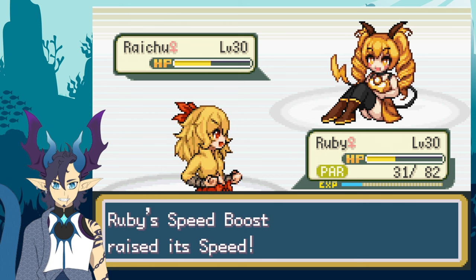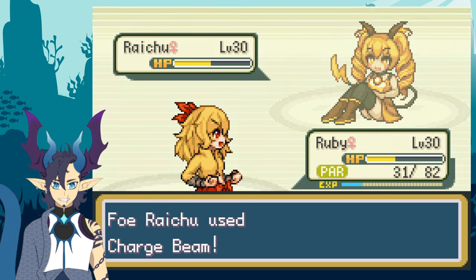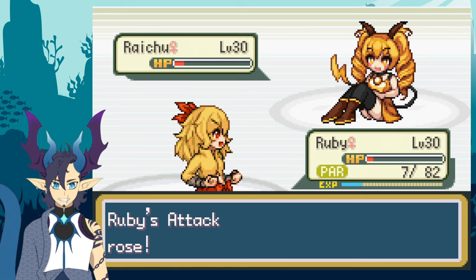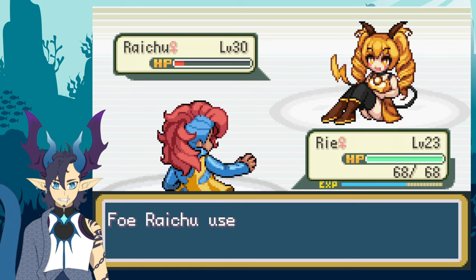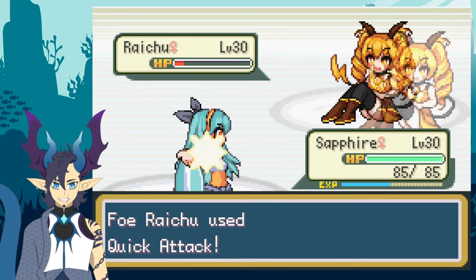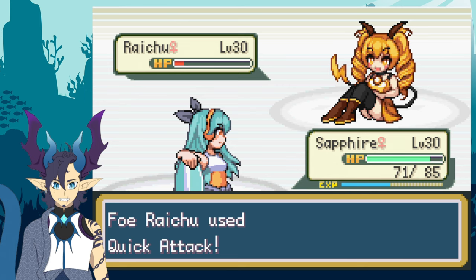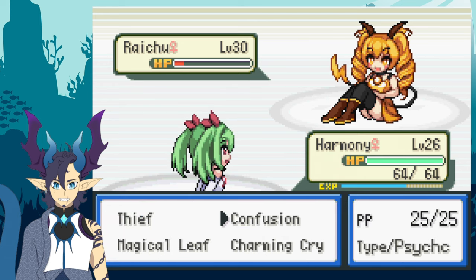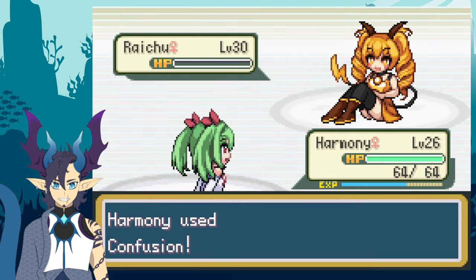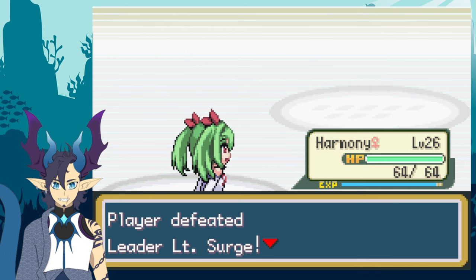With no choice but to send out his already damaged Raichu, I kept Ruby in battle. Raichu used Charge Beam and Ruby barely survived, allowing her to get a Power-Up Punch off, but she was then defeated next turn with Quick Attack. I sent out Rie hoping she could outspeed the Raichu, but was gravely mistaken and Rie got KO'd by Charge Beam. I sent out Sapphire since she can tank hits and isn't affected by electric moves. Raichu hit Sapphire with Quick Attack and she took the hit, but missed her attack — then Raichu surprised me with Grass Knot and took out Sapphire. Each of us down to our last Moemon, I sent out Harmony. Raichu used Charge Beam but missed, allowing Harmony to defeat it with Confusion and winning me the Thunder Badge.